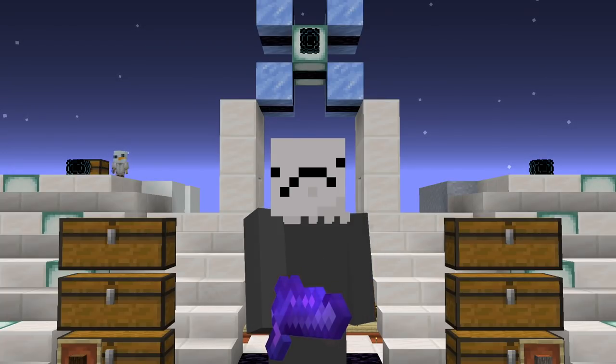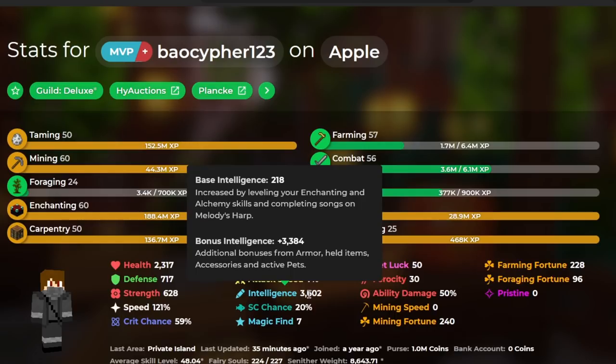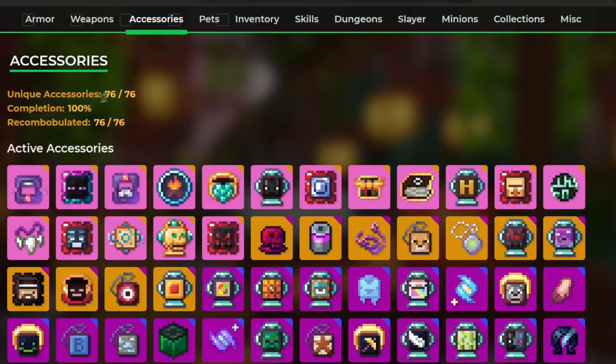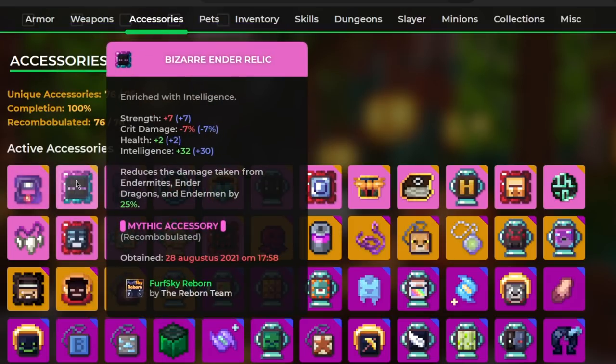Now let's look at the stuff that we cannot see. He has enchanting 60 and alchemy 50 — both of the skills that give you extra intelligence. This means that he has a max base intelligence of 218. He has all accessories recombobulated, reforged to bizarre, and with intelligence enrichment.